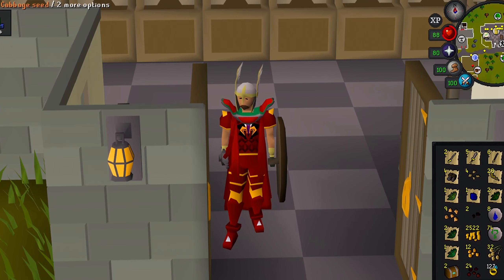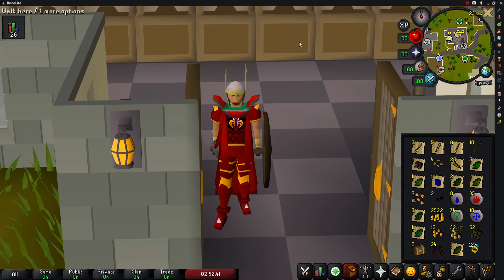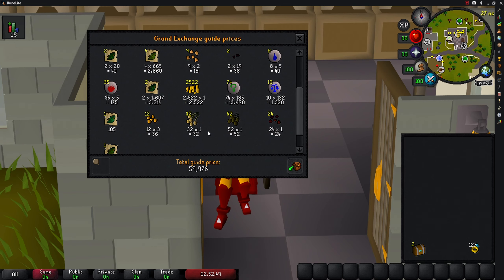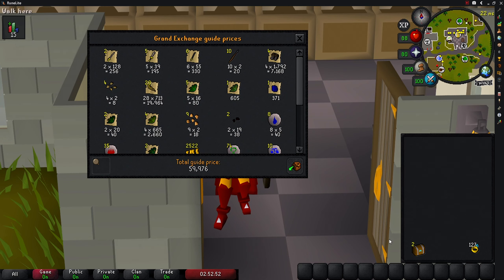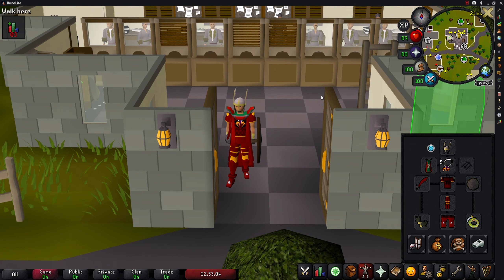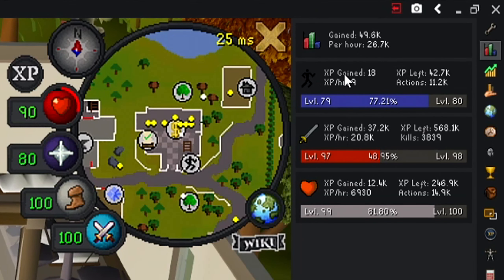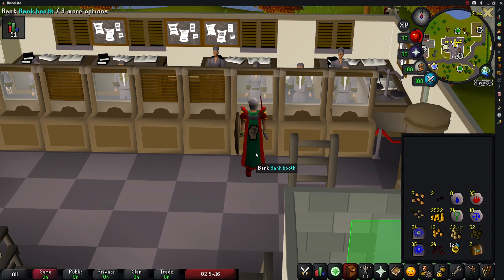We are currently one quarter of the way through. Opening up the log, we are 251 kills in — literally one kill over a quarter. A quick price check: so far we have made 59,976 GP, and we have two medium clues to open at the end of this video. If you times that by four that gives you a rough idea of money by the end of the 1000 kills. For XP in these 251 kills, we got 18 agility XP, 37.2k attack XP, and 12.4k HP XP. I'll be back at 500 kills with a quick update.